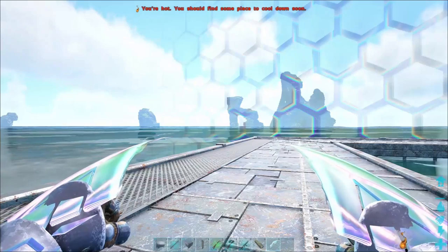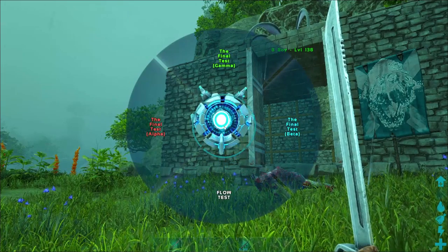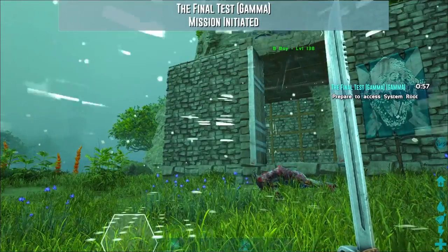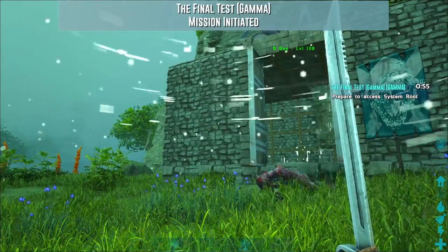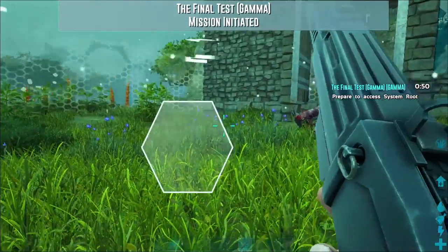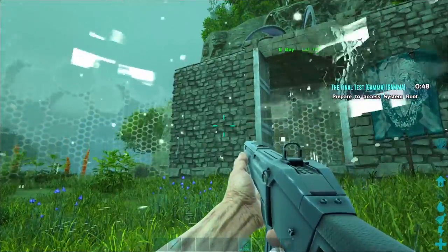In order to manufacture the Tech Claws, you're going to need to unlock its Techgram. To do so, you will need to go to the final test, at least at Gamma difficulty. But a spoiler warning — if you don't wish to see what the final boss looks like, skip ahead to 57 seconds in this video and you won't get any spoilers.